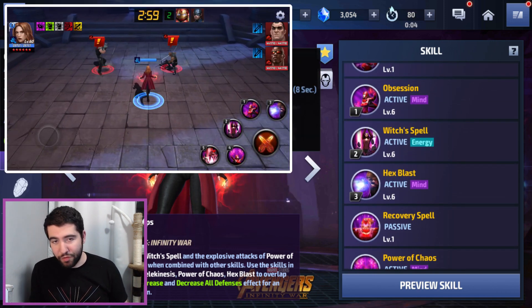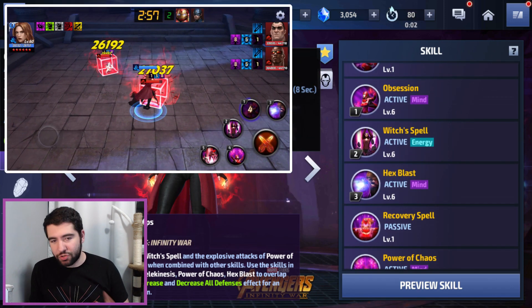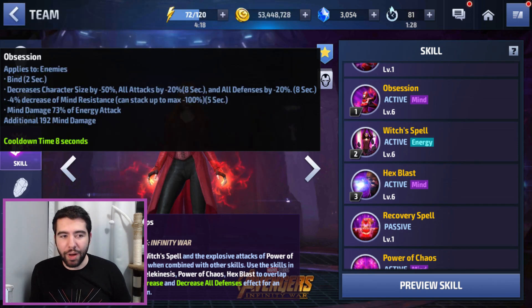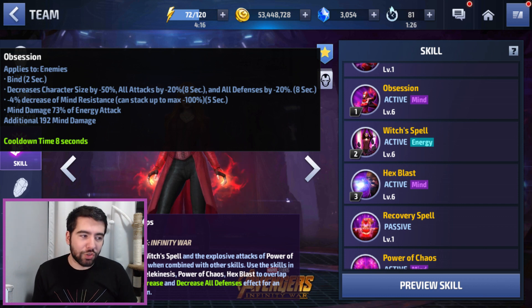Her first skill is exactly the same as before — it's got the little squares, they reduce the character's size, and it has those buffs with the bind as well.